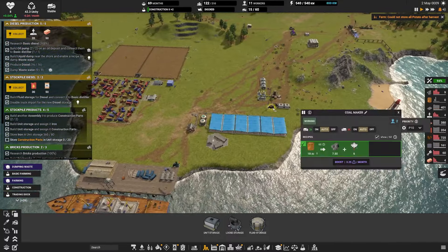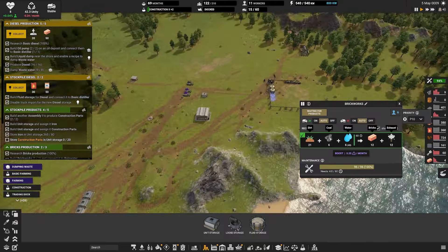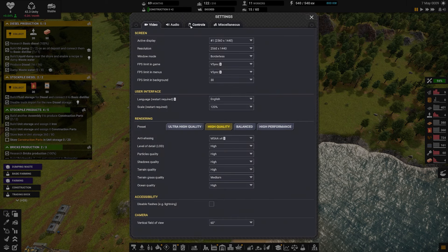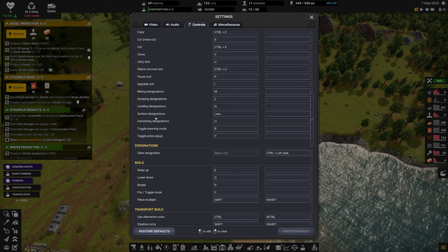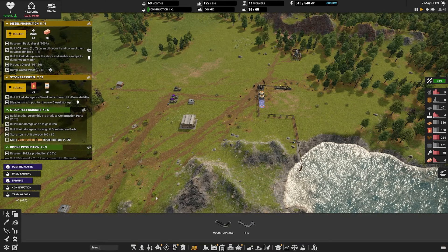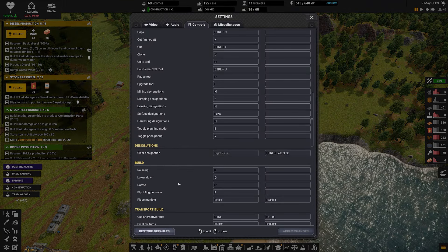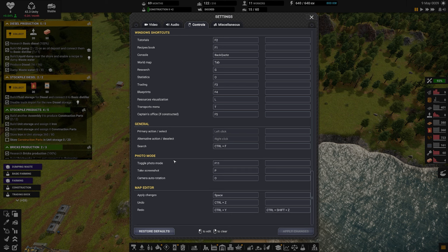It only took five minutes, but we're getting somewhere now. Here is our wastewater being spewed into the ocean - like the conscientious industrial people we are. We've been producing some diesel - we're actually almost full of diesel. So we're going to immediately make some more fluid storage. We've got the brickworks built down here, that is now on the go. We're down to 12 workers, so let's unpause the beacon - within five months we'll get some more people in. We've got the second coal maker up and running.